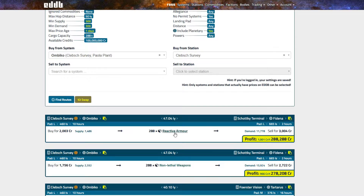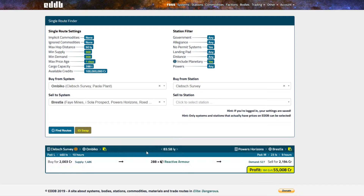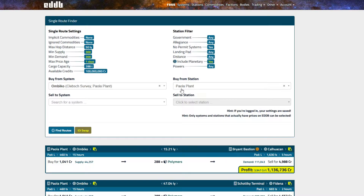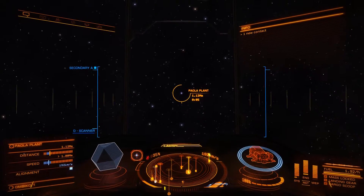Let's see what routes we can find here. There's one 47 light years away — if we bought reactive armor, we could make a profit of around 288,000 credits, which isn't much for flying 50 light years. But considering we would be flying home anyway, I could set up my home system here, Bresla, and just find a route there. Look at that — we could go to a station very nearby my home planet and still make 55,000 credits just for getting there. Since we're flying back home anyway, why not make 55,000 credits instead of zero? Now this is much more interesting. Paola Plant, for instance — we just have to change the station in the current system, buy some polymers, and we could sell them for a lot more — 1.1 million credits profit. Let's do it. It was just a couple of light seconds away, unfortunately on the other side of the planet.